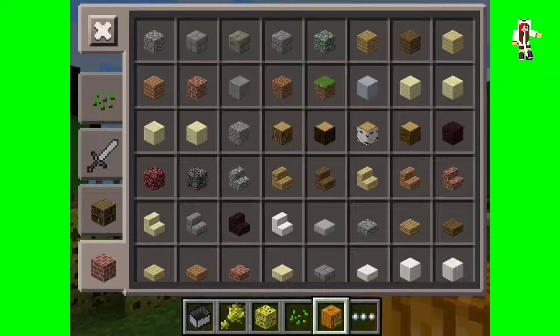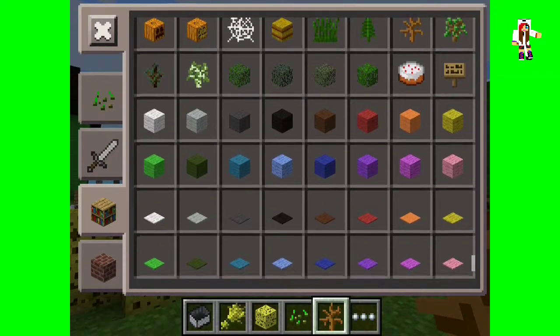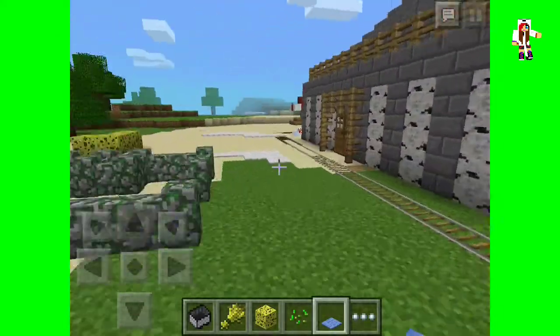They've also added hay and cobwebs — they're not really that important right now but they'll be more useful if added in survival. Some people thought there would be horses added since there's hay, but nope. They also added different types of grass, fern, dead bush, new leaves, and carpets — they're really awesome as you can see in the display I built here.